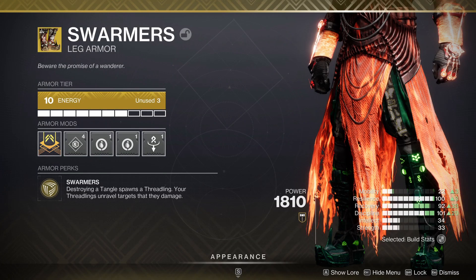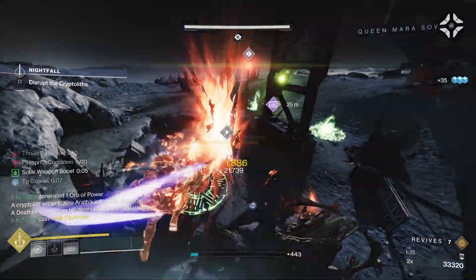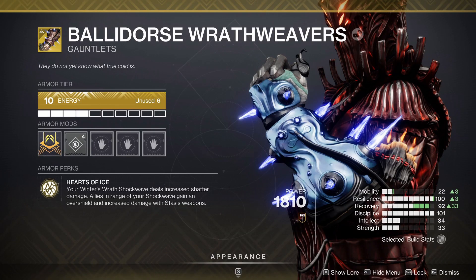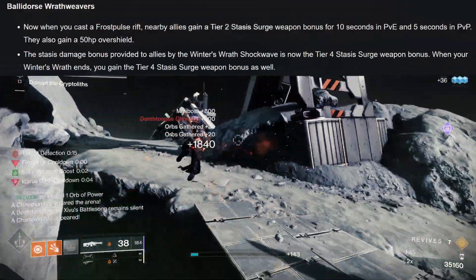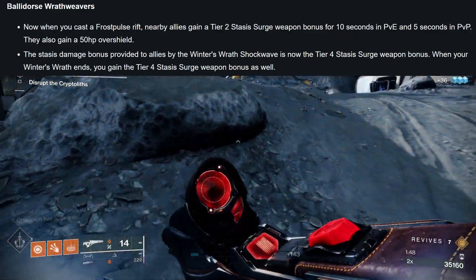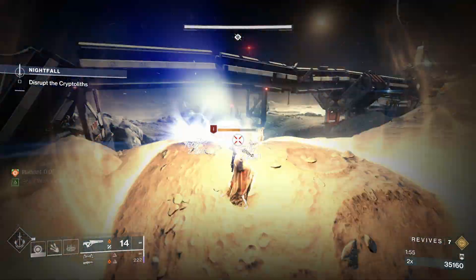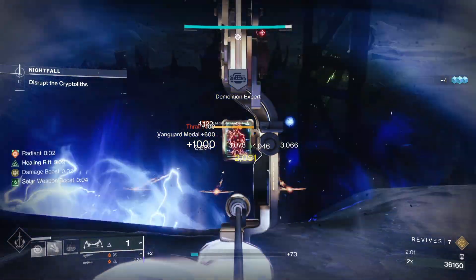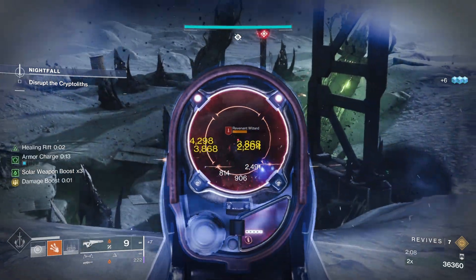If Strand is what you want to go with, then Swarmers are always a great option. The only rework I am curious about is Balladeur's Wrath Weavers, which gives your teammates Tier 2 Stasis Surge when you cast a Frost Pulse Rift. And now you will always get Tier 4 Stasis Surge when you come out of your super, which used to just be a timing issue bug but now it's a feature. These could have a big play in PvP, especially Trials — these could be nasty in certain team builds. As for PvE, I still think I would take Osmeomancy Gloves over these, as the neutral game of Stasis Warlock is far better than the super, especially in high-end content.